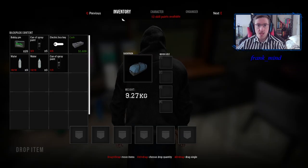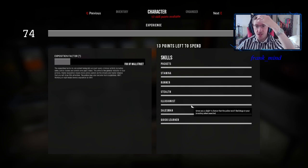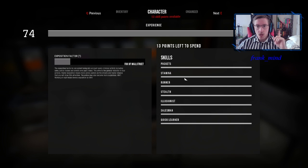Number four: perk tips. As you can see, I have all of my perks done and dusted — everything full. But if you're just starting and thinking about what to spend your skill points on, here's my advice. Runner and stamina are the two most important. Stamina increases your stamina, making you able to run and jump fences longer. Runner increases running speed and makes you able to outrun police easier.